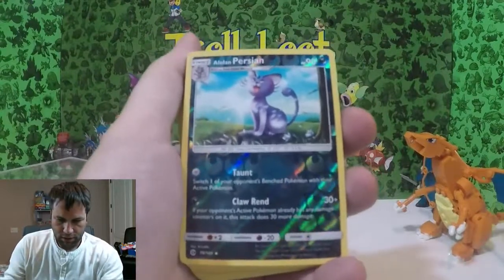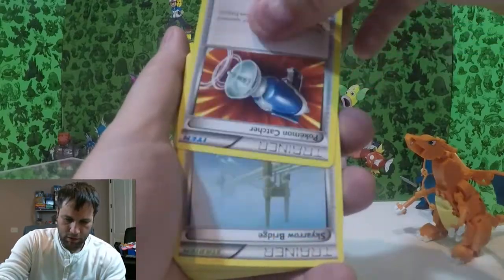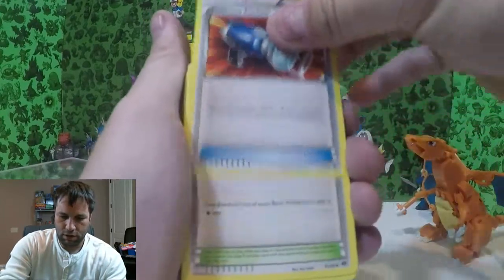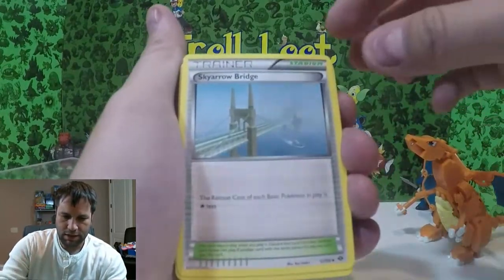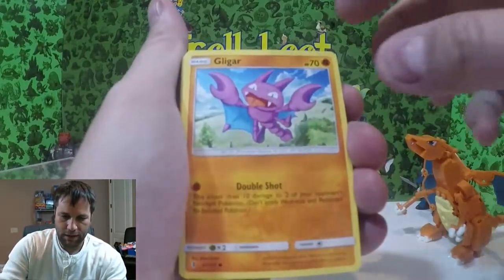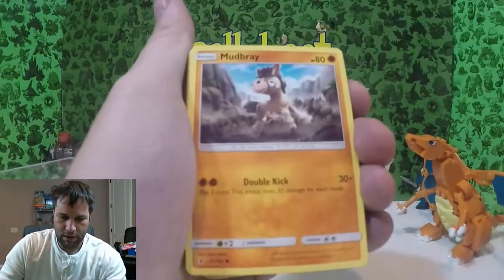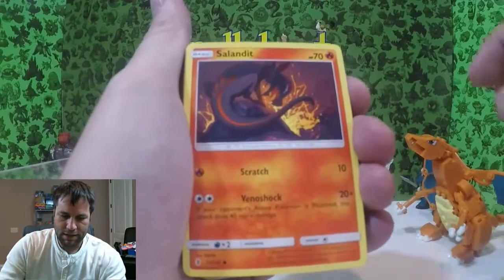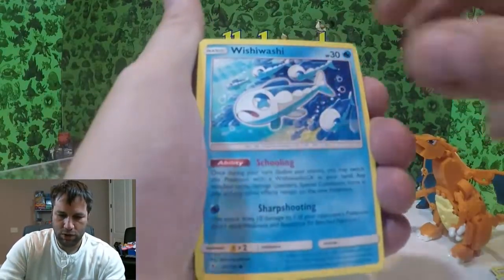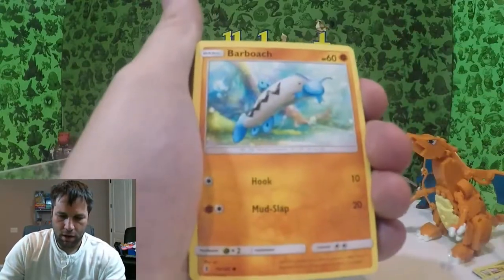It does come with some foils. Alolan Persian is first up. You got Pokemon Catcher, Scarobridge, Fairy Garden, Litwick, Glilger, Vanillite, Mudbray, Snorunt, Stufful, Slowpoke. Seeing a lot of commons — Wishiwashi, Togedemaru, Carbuncle, Barboach.